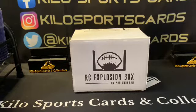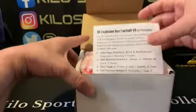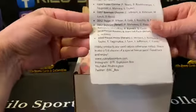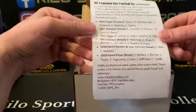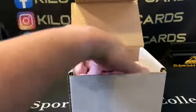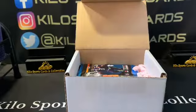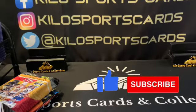Hey everybody, welcome back to another box opening. This is Kilo Sports Cards box breaks. I have another football rookie explosion box — this is the June box. I pulled a Tom Brady rookie out of the last one if you watched that video, so that was pretty exciting. This time we've got some 2004, so we can get a Philip Rivers, Big Ben, Larry Fitzgerald, Eli Manning, or Sean Taylor. I pretty much remember all the football rookies — it's the other sports I have trouble remembering.